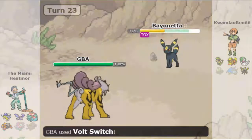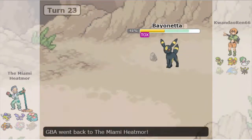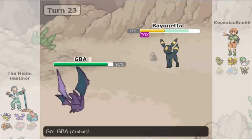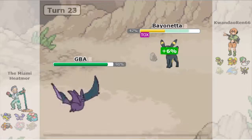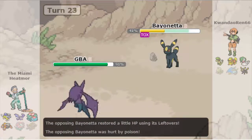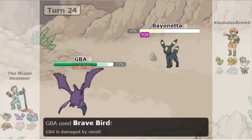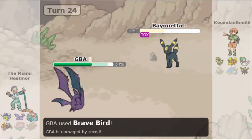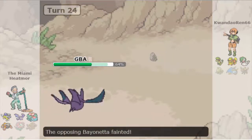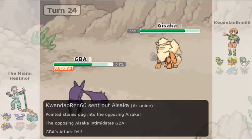Elo makes the play to go back into Umbreon and Volt Switch still does pretty good damage. Adam Volt Switches into Crobat, figuring this is probably a specially defensive Umbreon based on how Elo's been playing it, so he can come in and threaten with a Brave Bird — which is what he decides to do. I really thought Elo should have gone back out into Arcanine to take the Brave Bird, but he did not, and I'm not sure why.